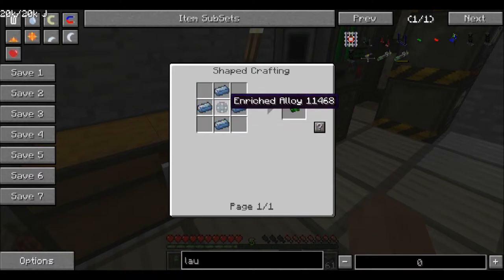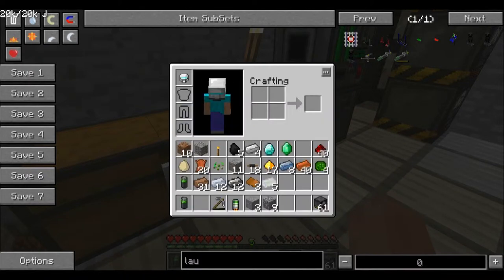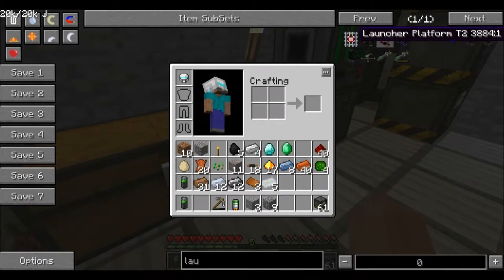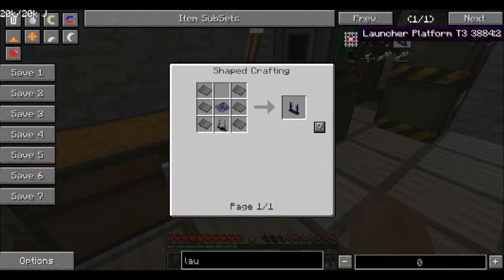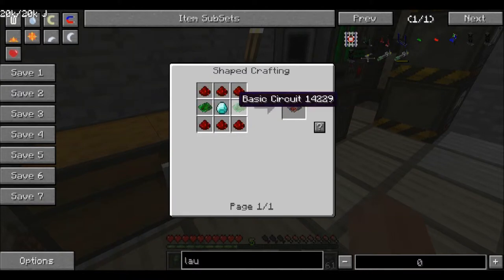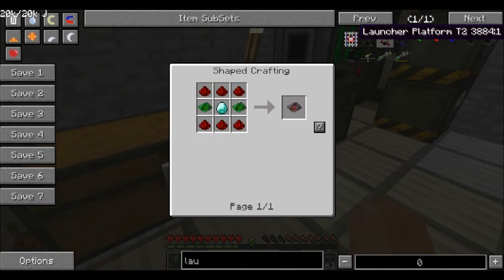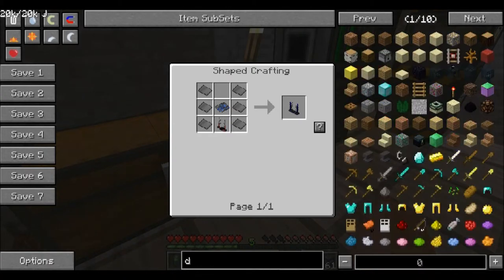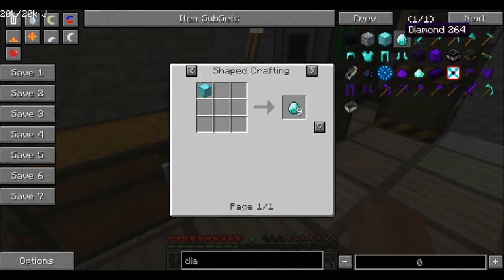Near the control circuit, which is enriched alloys and platinum ingots. Elite circuit. Advanced circuit. Basic. Oh no, I need diamonds for this. That sucks. Let's just spawn some in, just for the sake of the video.